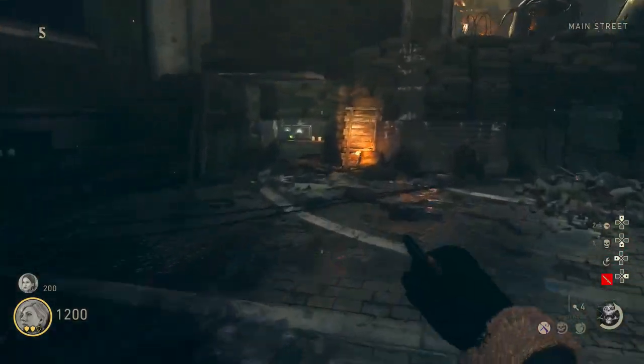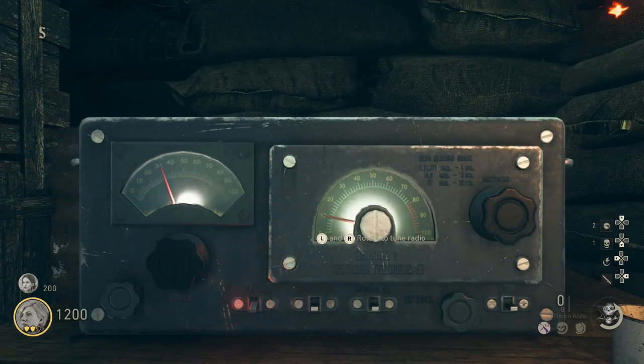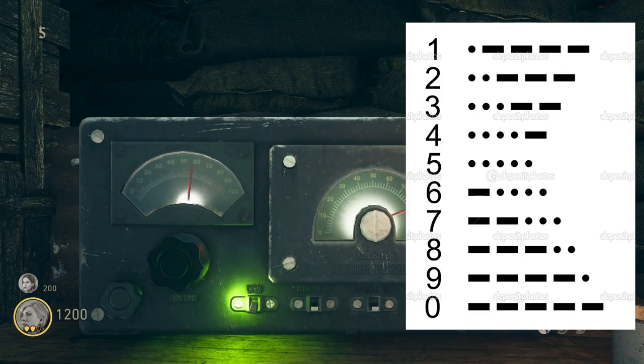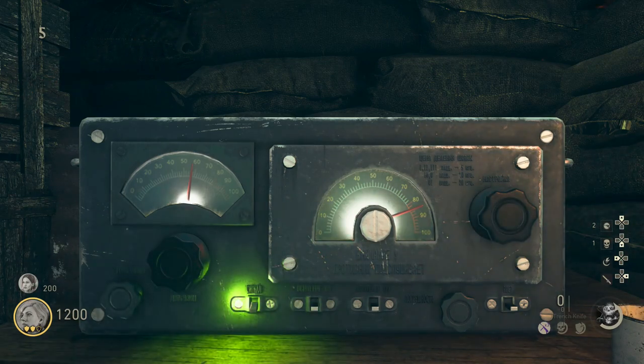Once you locate it, take that code over to the radio and enter it in. This is going to give you a set of morse code. The radio will give you a total of four numbers; each number in morse is made up of five symbols — either a dot or a dash. A dash is one of the longer beeps and a dot is just a short blip, separated by a short pause indicating the next number is about to happen. I'm going to play you the sound from the radio in our game along with the solution we got.